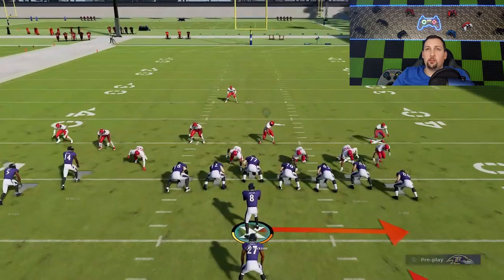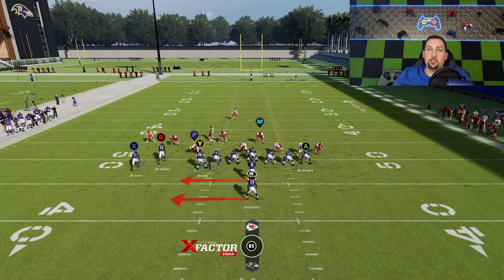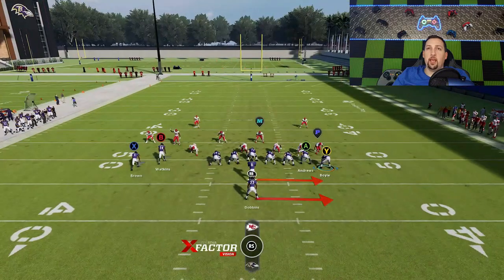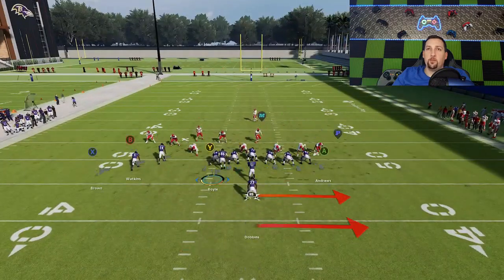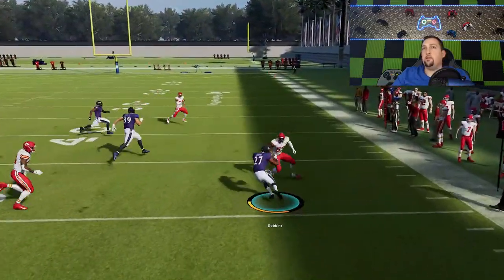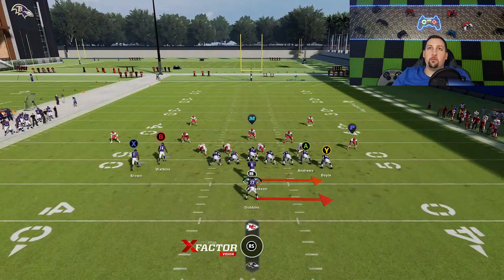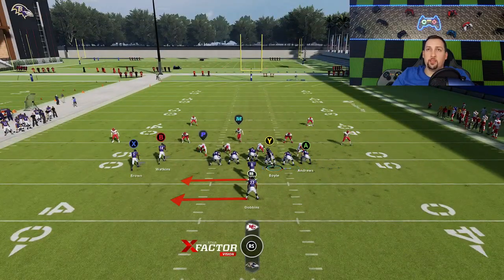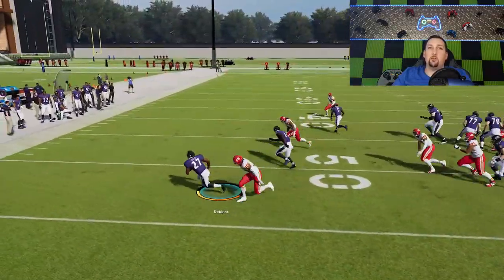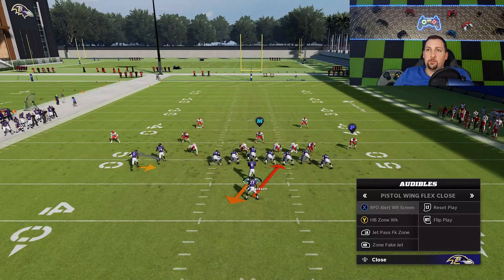You also have the option to motion a tight end across to seal the edge a little better. That motion really exposes man coverage defense. If somebody's in heavy man coverage and you motion, you're basically bringing across an extra defender and getting it outside wide again. There's really just a chess match you're playing. The pitch every single time is going to make a very explosive play. Against zone coverage with that tight end motioned, you have an even bigger blocking advantage, and that pitch is always going to get out — I don't care how bad Lamar's getting blasted.